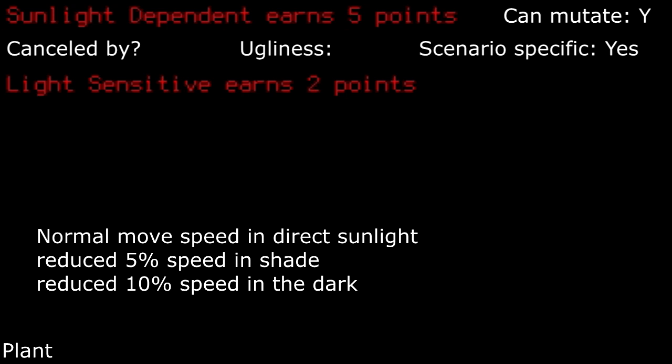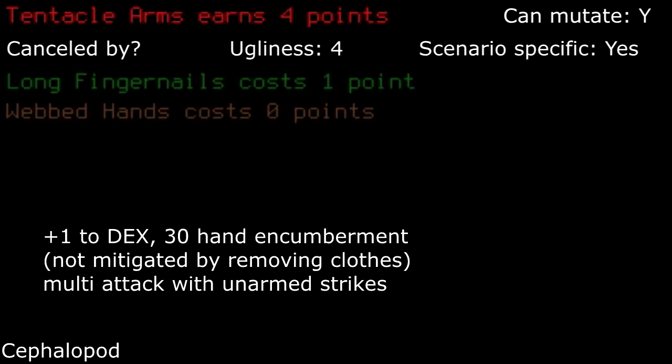Sunlight dependent: for how many points this gives, it honestly could be way worse of a trait. In fact, you can take Quick or Fleet Footed to offset the move speed, then when you're in sunlight you will be faster. But it's up to you if you decide this is worth the points. Tentacle arms: for the 30 hand encumberment for multi-unarmed melee attacks, along with one dex and wet protection, I'm not entirely sure if this is worth it.